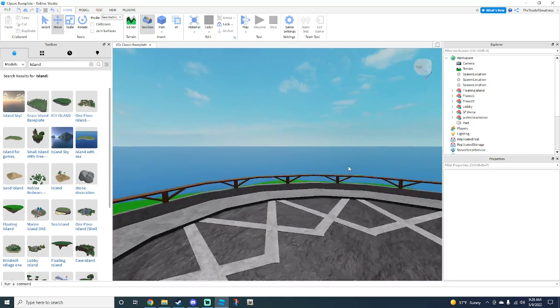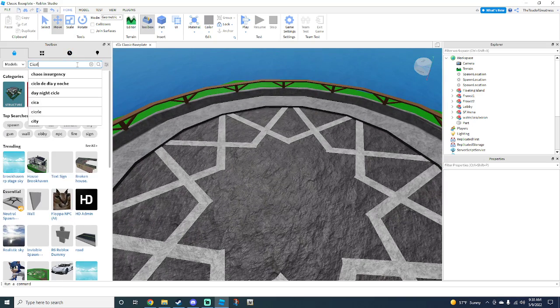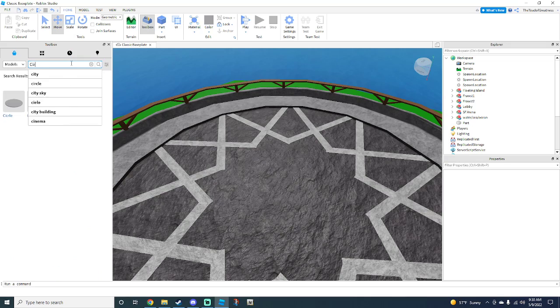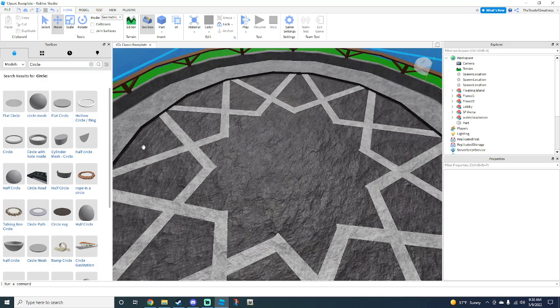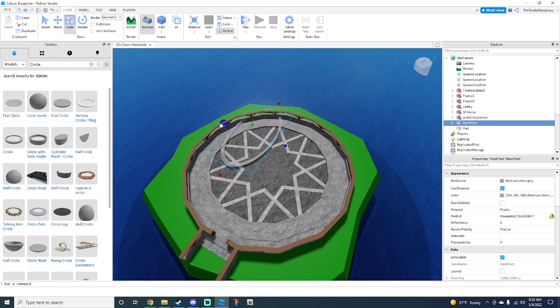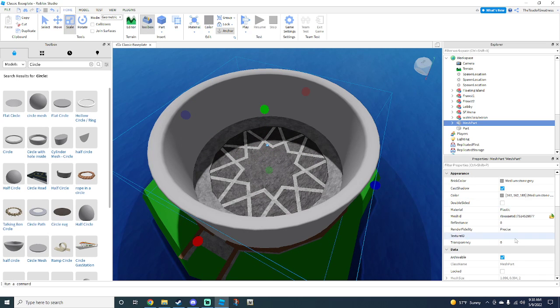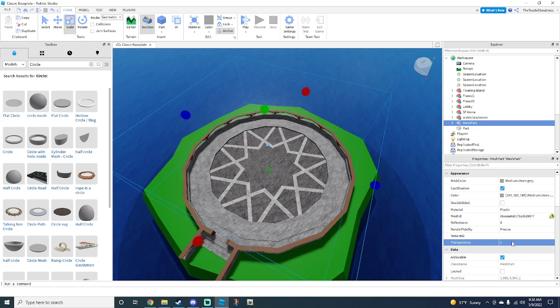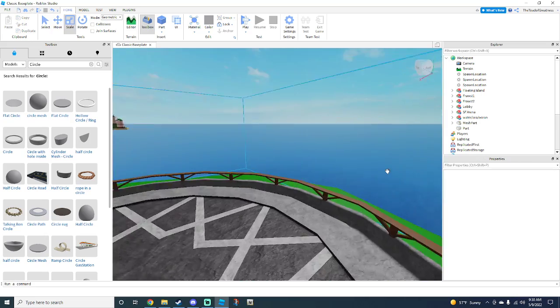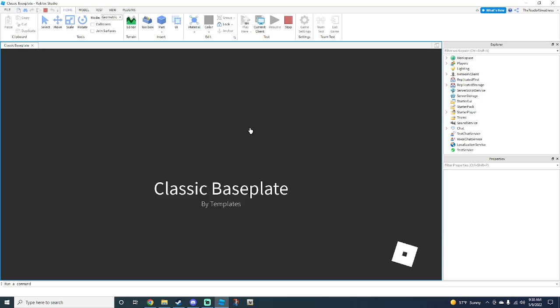Now what you can do is type in 'circle' in the Toolbox — I spelled circle wrong. Grab the circle with a hole inside; make sure you grab that one, and scale it to your preferred size. This is going to prevent players from escaping the arena map. Go ahead and make the transparency to one.